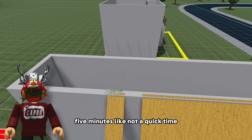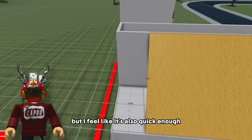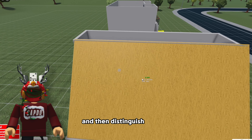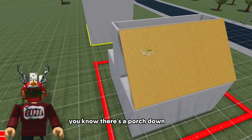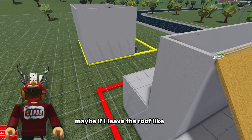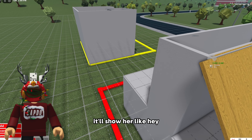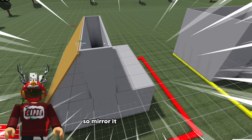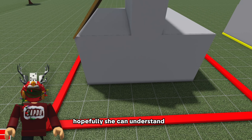Five minutes - not a quick time but I feel like it's also quick enough. Maybe she can do something with a porch here. I just have to be able to finish this roof and then distinguish, like hey, there's a porch down there. Maybe if I leave the roof like this it'll show her, like hey, there's a custom roof in progress - mirror it to the other side. Hopefully she can understand that.